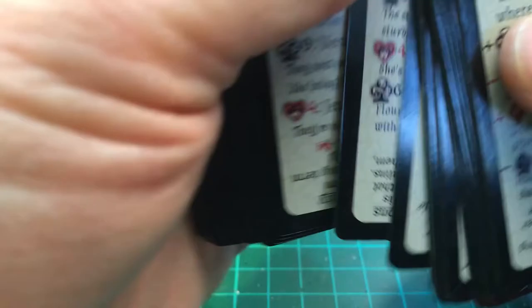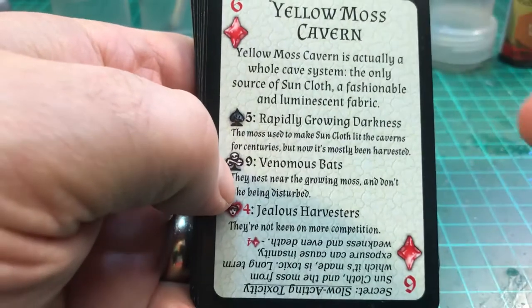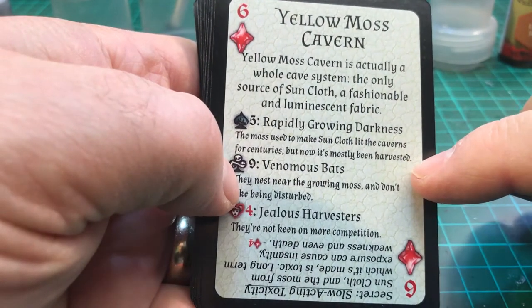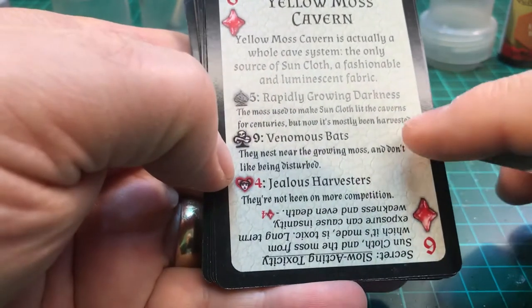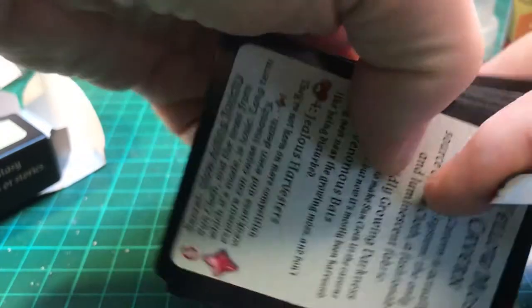Take this one for example — Yellow Moss Cavern. There's actually a whole cavern system, the only source of suncloth, a fashionable and luminescent fabric. It has rapidly growing darkness: the moss used to make suncloth lit the caverns for centuries but has mostly been harvested. Bellowest bats nest near the growing moss and don't like being disturbed, and jealous harvesters aren't keen on more competition. There's also a secret you can read by turning the card upside down.